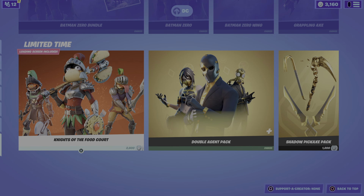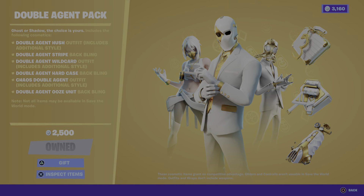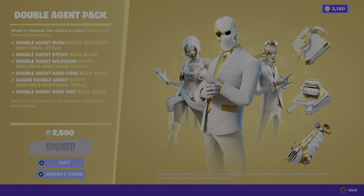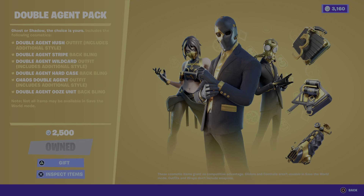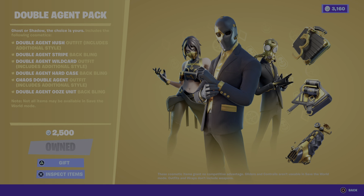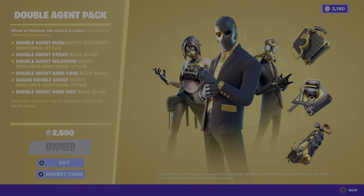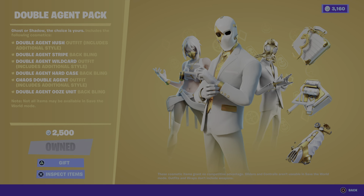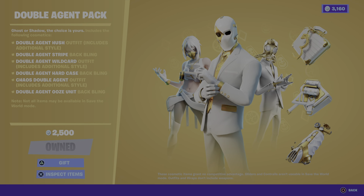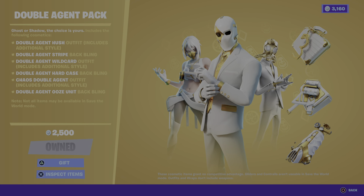Okay, we still got Knights of the Food Court and we got the Double Agent Pack — you can gift this. It includes: Double Agent Hush outfit with additional style and Double Agent Stripe back bling; Double Agent Wild Card outfit with additional style and Double Agent Hard Case back bling; Chaos Double Agent outfit with additional style and Double Agent Ooze Unit back bling. Note: not all items may be available in Save the World.